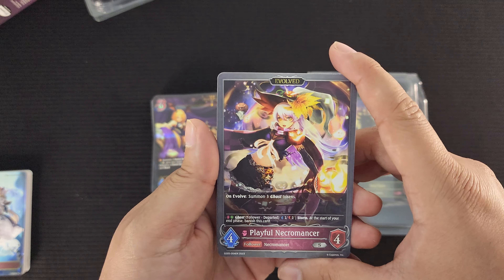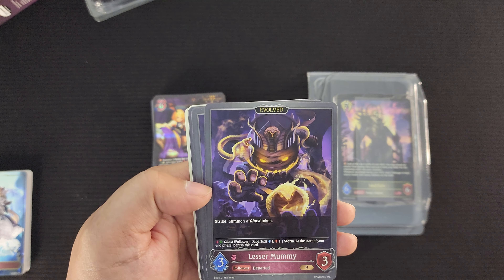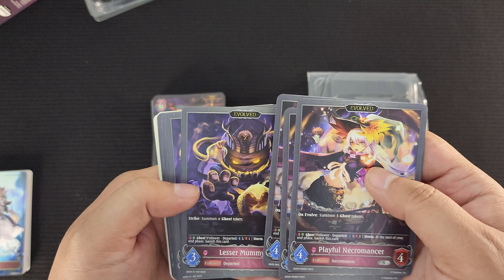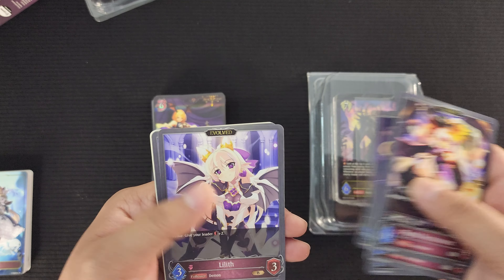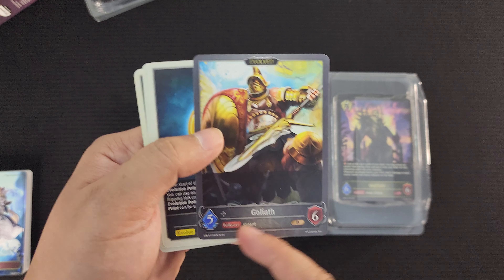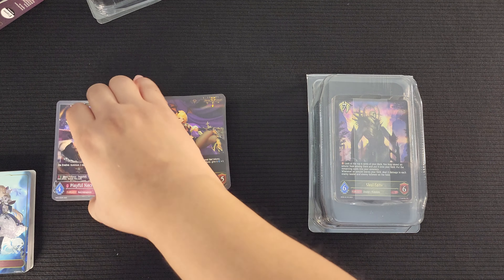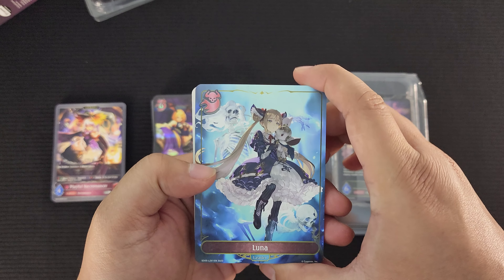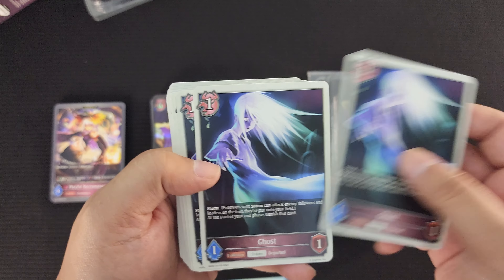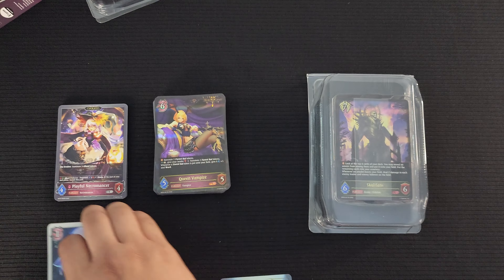Now moving to the Evolved cards. Playful Necromancer on Evolve summons three Ghost Tokens — different from the Bats. Lesser Mummy on Strike summons a Ghost Token. Ghost Tokens are 1-1 and have Storm at the start of your End Phase, then banish. Lilith on Strike gives your leader plus two. Three of those. And of course Goliath Evolved — just a big body, 5-6. Plus your three Evolution Point cards for those who go second. The leader card is Luna. Tokens include the Ghost Token with Storm, and you get five Forest Bat Tokens and five Ghost Tokens — these cards are super thick.